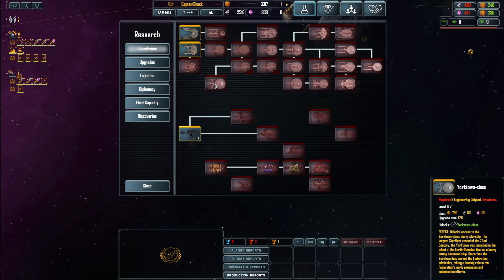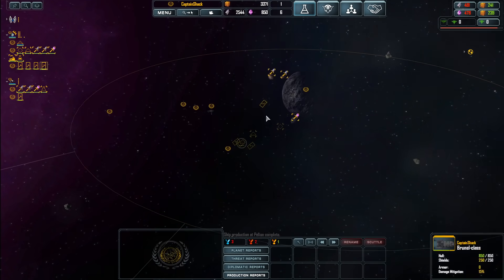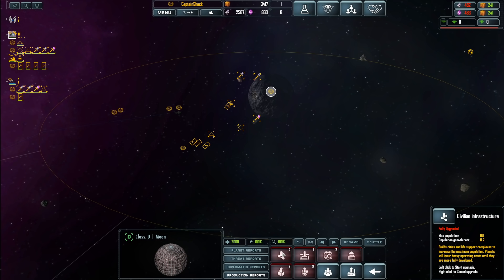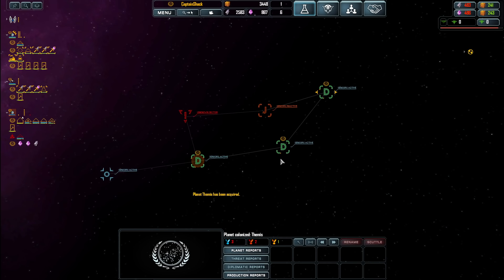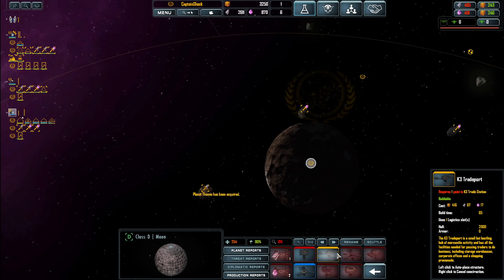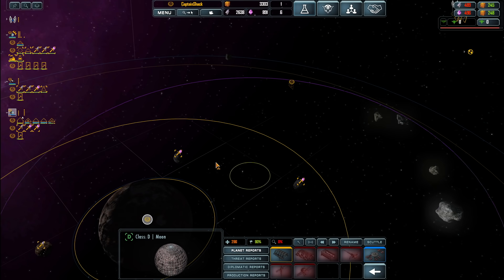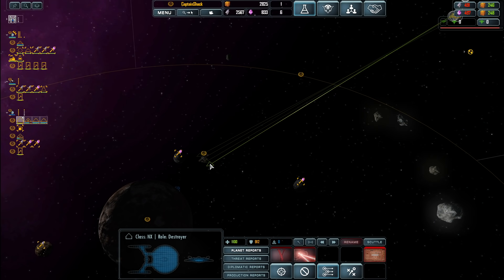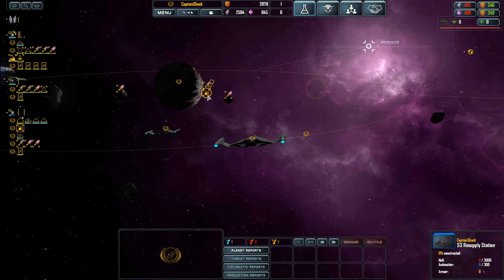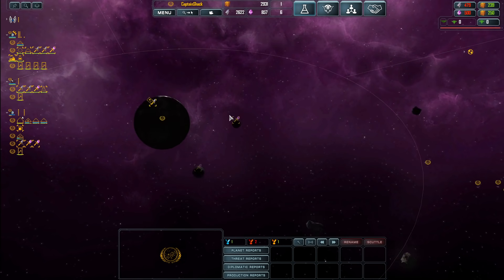Research complete. That means I'm going to need two engineering outposts if I want to get to the Yorktown, which is a heavy starship. What upgrades can we develop this planet with? Nothing — we've got it maxed until we do research. Colonization was successful! First things first — resources. Then defenses. Give me a resupply base. Let me get fleet — Enterprise on station, awaiting orders. Come on back to the resupply base that we're building. It even looks like a little fuel depot. That's cool.